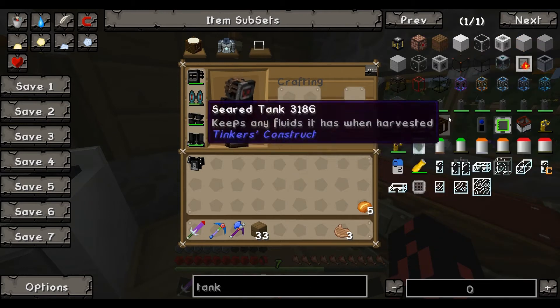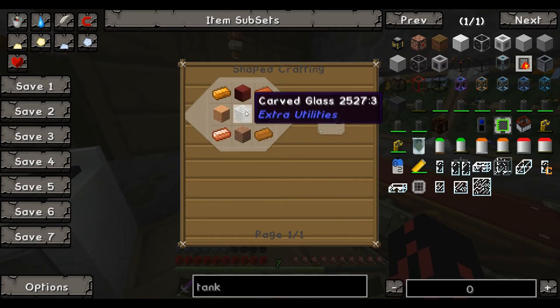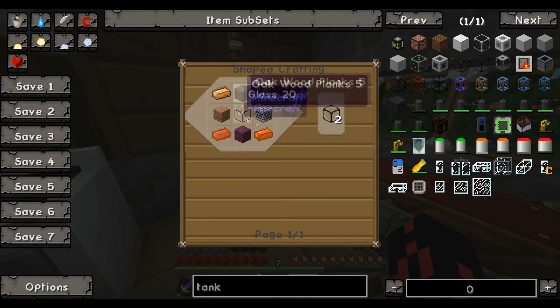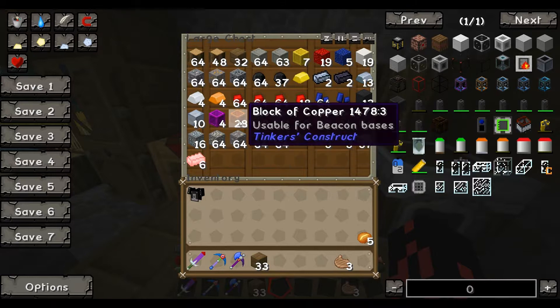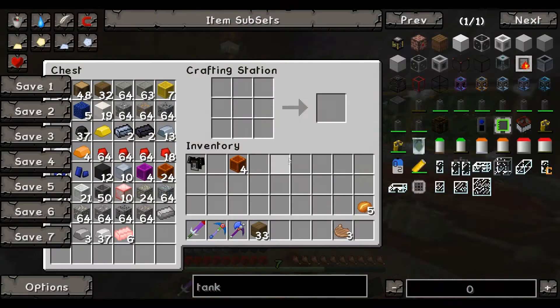The best tanks for this I found were the fluid tanks. Not the worst to make — pretty easy, to be honest. Just some glass and some wood, and just some copper around it. Bloody easy for the amount of fluid they can hold. Let me just dig through all my stuff here. Let's see how many I'm going to take — I don't know, but I'll just take a bunch.